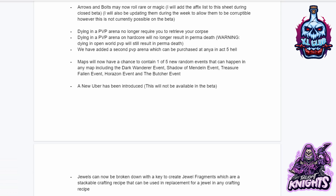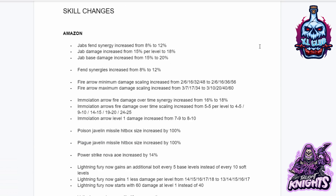Hell maps will now have a chance to contain one to five new random events that can happen in any map, including the Dark Wanderer event, Shadow of Mendelin event, Treasure Fallen event, Horizon event, and the Butcher event. A new uber has been introduced called Rothma, which will not be available in the beta. Jewels can now be broken down with a key to create jewel fragments, which are stackable crafting recipes that can be used in replacement for a jewel in any crafting recipe.